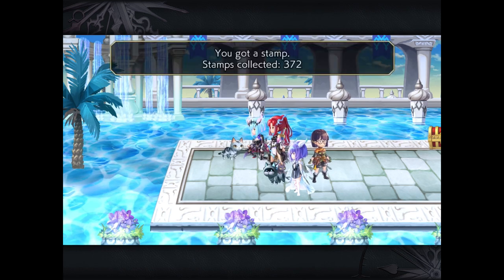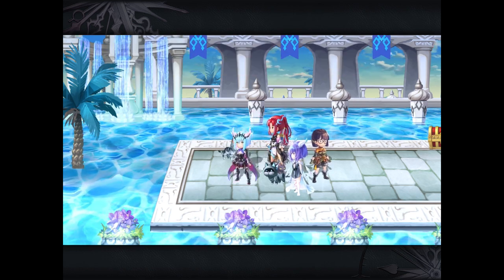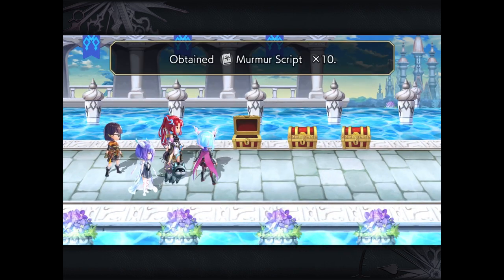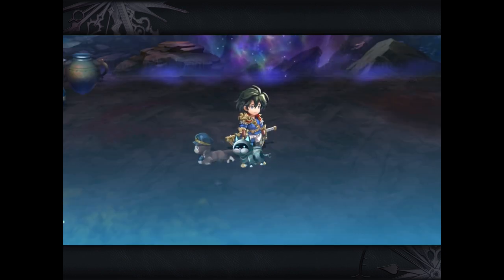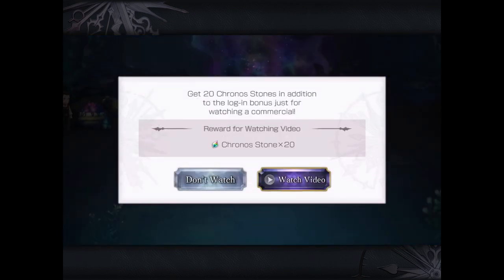The first thing I would do to unlock more chronostones - and probably the easiest thing you can do - is log in daily. When you log in daily, you'll automatically get 20 chronostones. Sometimes this increases if there's a current campaign running, but as of now you get 20 chronostones just for logging in.